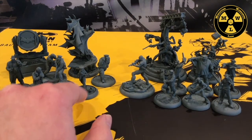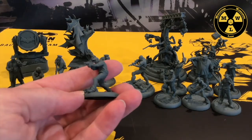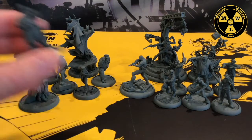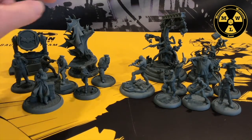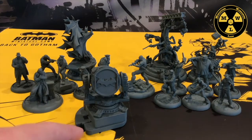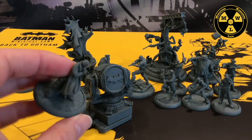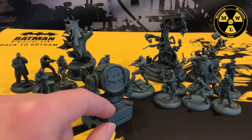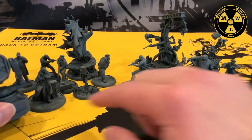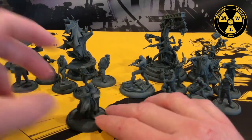On the good guy side, you get three uniformed officers, an undercover detective, a plainclothes detective eating a donut and drinking coffee — love it for its realism — Commissioner Gordon, and an artistic stylized Batman. One thing to point out: you can build Commissioner Gordon leaning against a special scenic piece, but I built him on a normal-sized base and I'm using that piece as a terrain piece instead. So there's extra value there — I get a terrain piece and a character model.